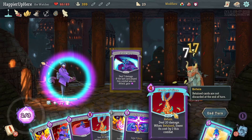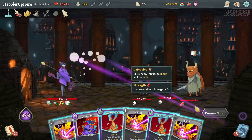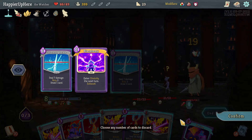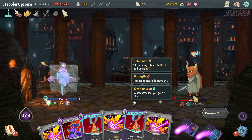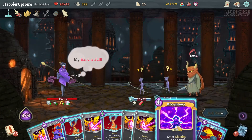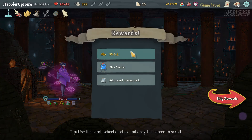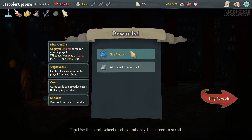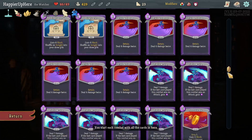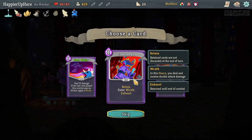Bowling Bash, Follow-Up, Flying Sleeves. Cut Through Fate, Talk to the Hand - if I'd played Talk to the Hand before it would have changed things drastically. Drawing Cut Through Fate this turn, then Blasphemy next turn to kill with Sands of Time and Smites. Lost one HP - wasn't able to perfect. Pretty sure it was possible, just had to be more careful. Got Blue Candle - whenever you play a curse card, it's exhausted instead. Also picked up too many Crescendos. Already have a set of Flying Sleeves and Sash Whip.